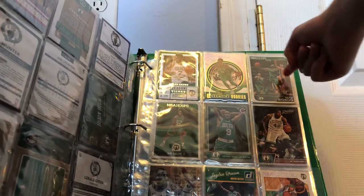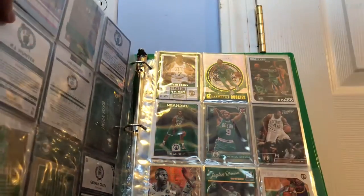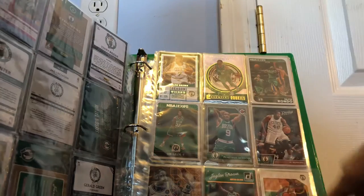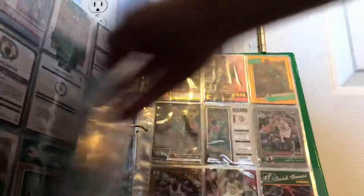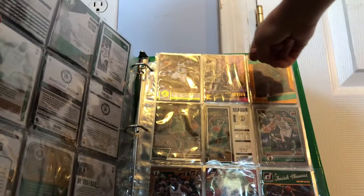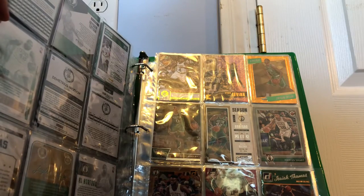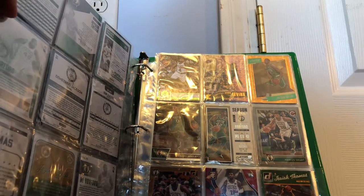Rajon Rondo NBA Hoops. Semi Ojale NBA Hoops. Demetrius Jackson Gray Edge Complete rookie card. Hoping you guys see everything here. Prestige Al Horford. Al Horford Essentials. Jalen Brown Donruss rookie card, really nice one. And Isaiah Thomas NBA Hoops. Next we have Isaiah Thomas Excalibur — that was my first ever Celtics card, so pretty nice. We have a Kyrie Irving Essentials, and I think Essentials replaced Excalibur — comment if I'm wrong. Jason Tatum Gold Micro Edge — love that card.